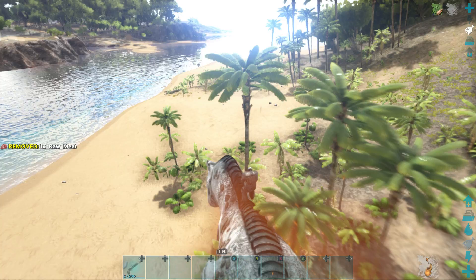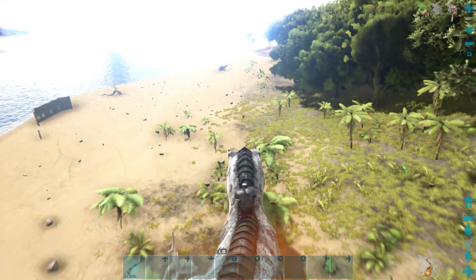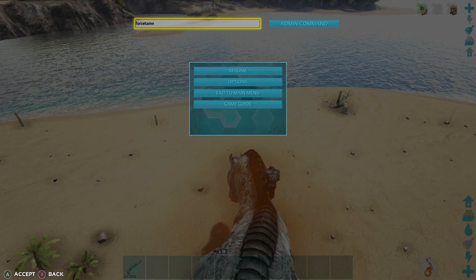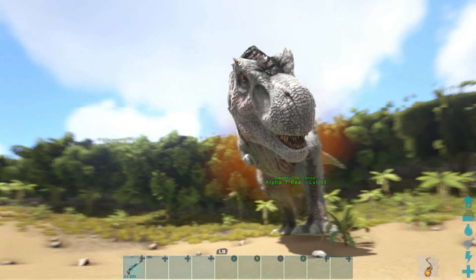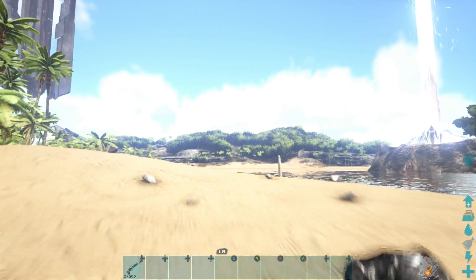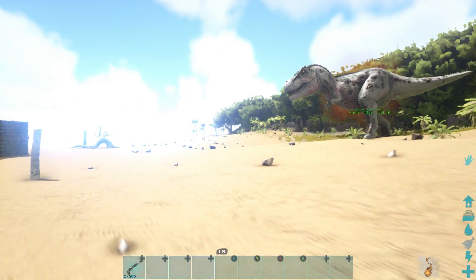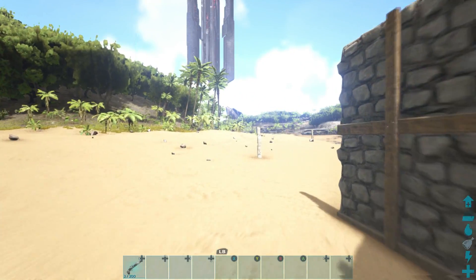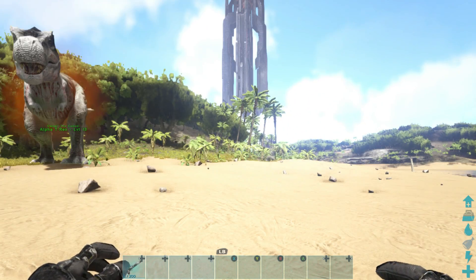Next we're going to spawn something different. If you want the code I used to spawn the alpha rex, there'll be a link in the description to the forums, which gives you all the codes on a website. I also made a video covering every basic dino code. Honestly, I recommend checking the forums or the official wiki — it's nicer than pausing a video.